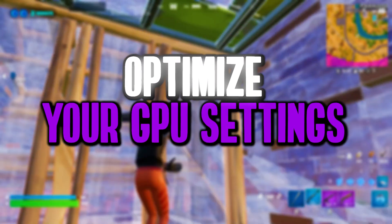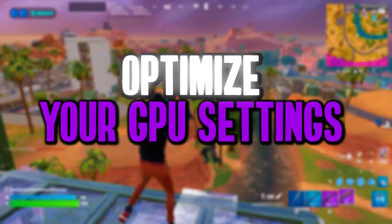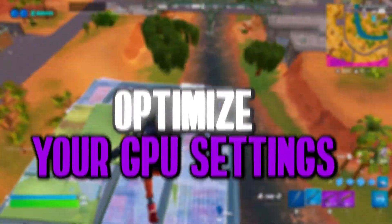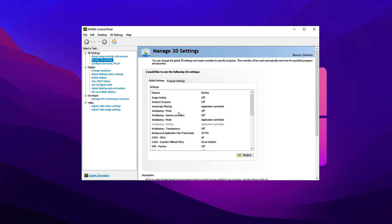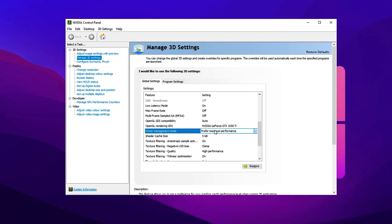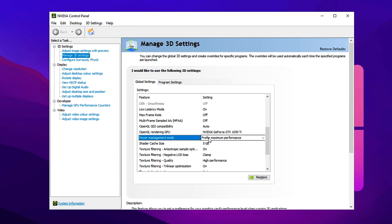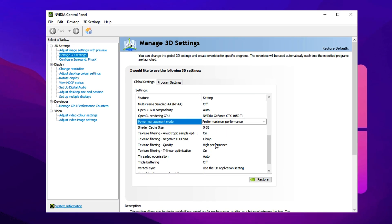Next, we're fine-tuning GPU settings for maximum performance. By adjusting Power Management and Texture Filtering, we'll ensure smoother gameplay and a solid FPS boost. Open the NVIDIA Control Panel or AMD Radeon Settings and head to Manage 3D Settings. Set Power Management Mode to Prefer Maximum Performance to keep your GPU running at full capacity instead of throttling to save power. Then locate Texture Filtering Quality and switch it to High Performance. This prioritizes speed over visuals, reducing GPU workload for better efficiency. These tweaks will enhance system stability, minimize lag and deliver a noticeable FPS boost, making your gaming experience much smoother.